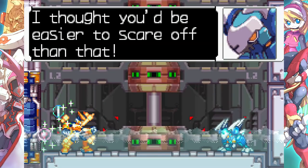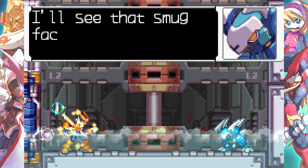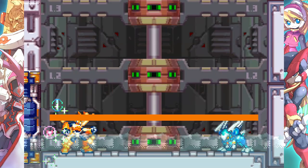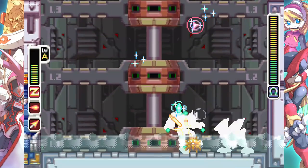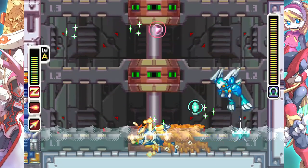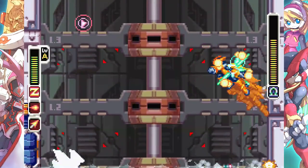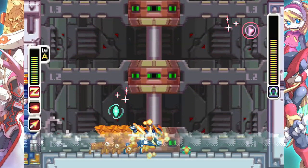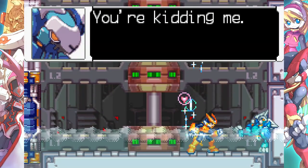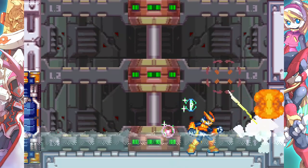What a pain you are! I thought you'd be easier to scare off than that. No more games — I'm Childry Inarabida, one of Vile's numbers! I'll see that smug face of yours frozen with fear! Hmph, yeah right. You've got a disadvantage here, buddy. Just a little more — there we go. You're kidding me! Why is this happening to me? Because I'm Zero, you dumbass.